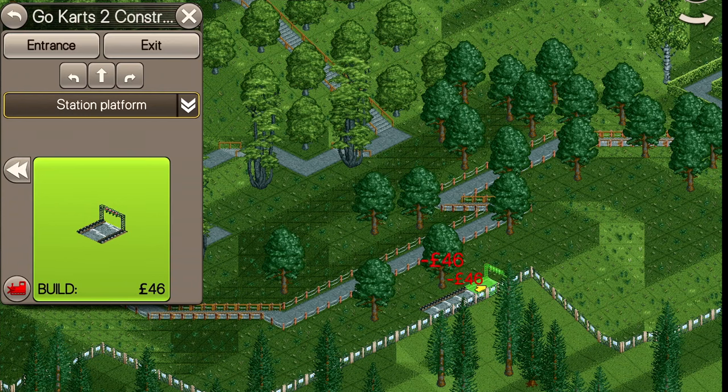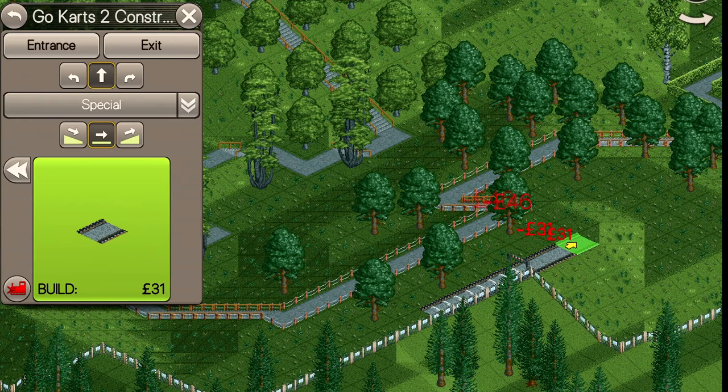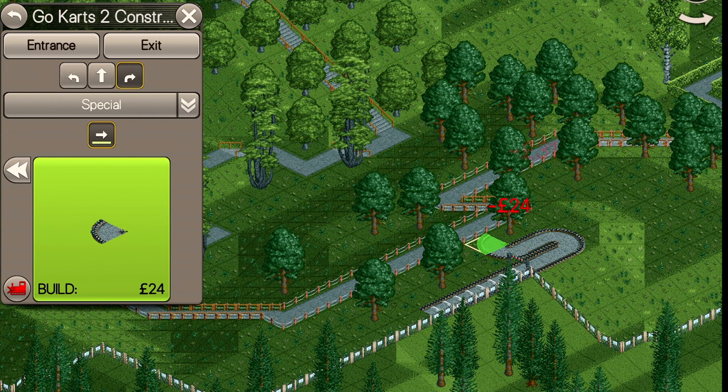A station tile will cost 46, and a straight tile piece is 31. A turn is 24. Add a little bit if you're building above ground or below ground.